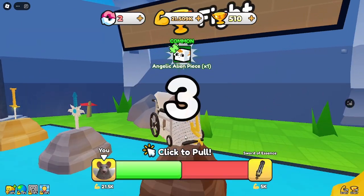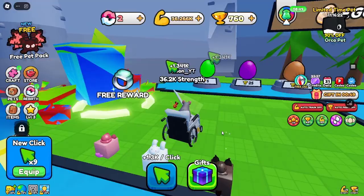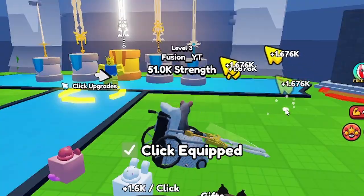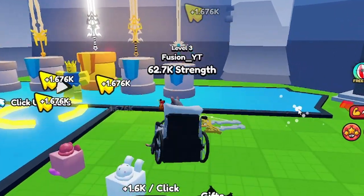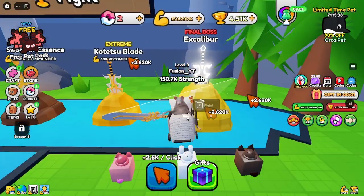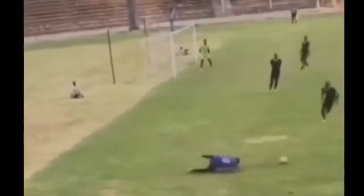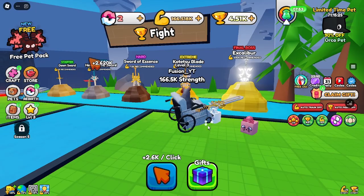Let's go again. I wish the countdown wasn't there, hopefully there's something to do with it. That's easy, that's awesome. This game is nice. Now we get 1600 clicks per second. Let's try to pull the Excalibur — do we have enough? I think I was wrong.